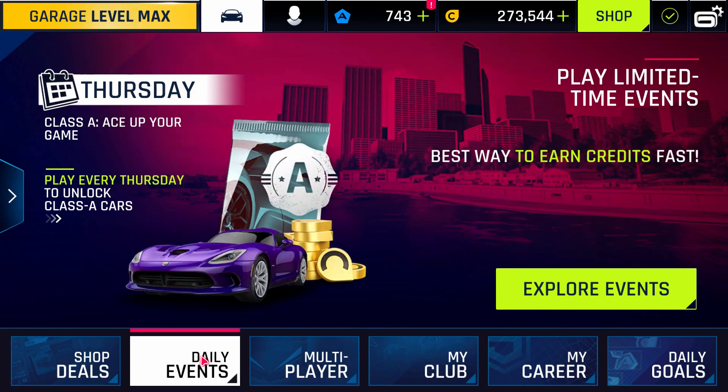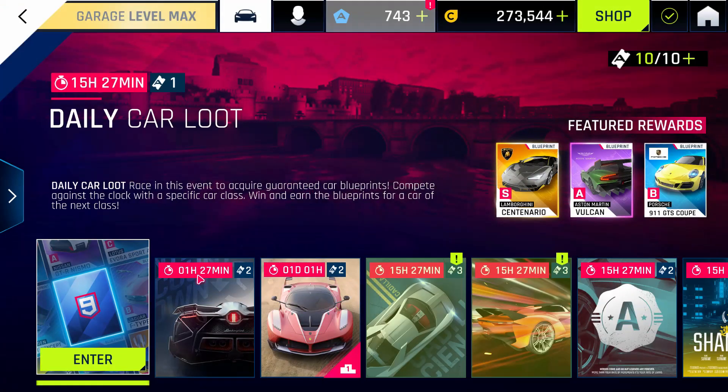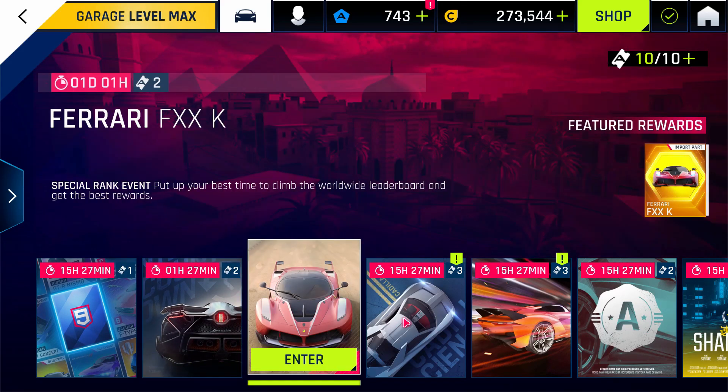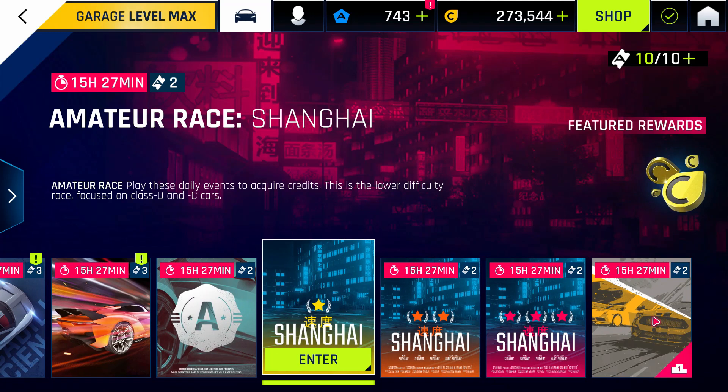The daily events are probably the easiest way to earn credits and tokens in Asphalt 9. After the update, things haven't changed much here other than the UI — the selected event simply gets highlighted by a new green bar and an enter option.